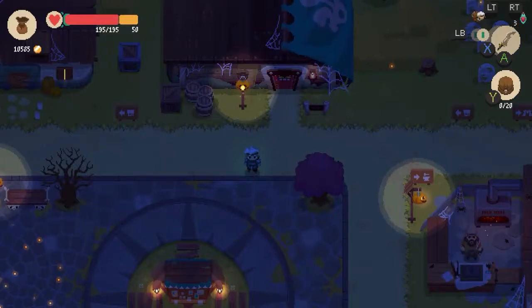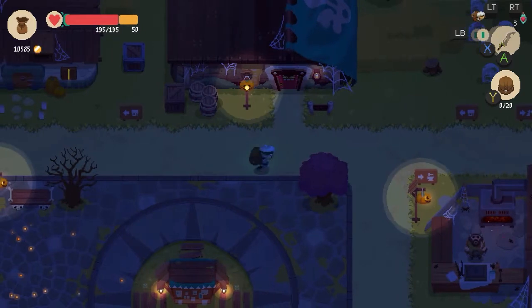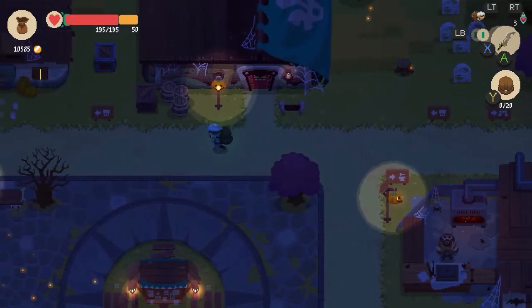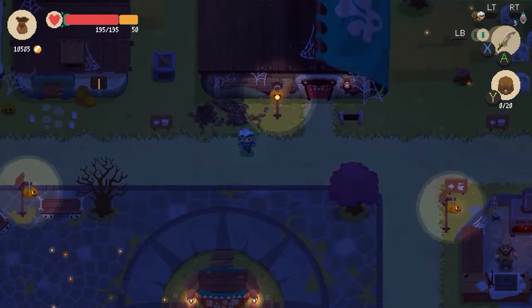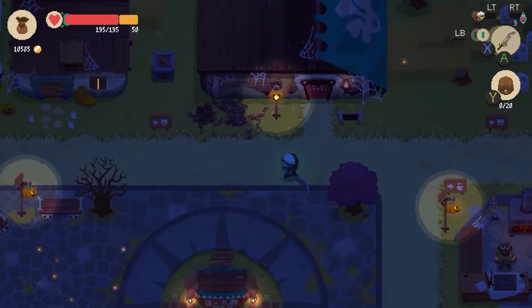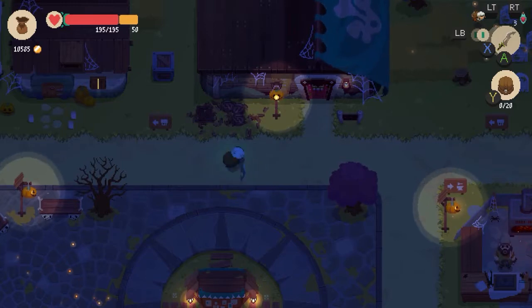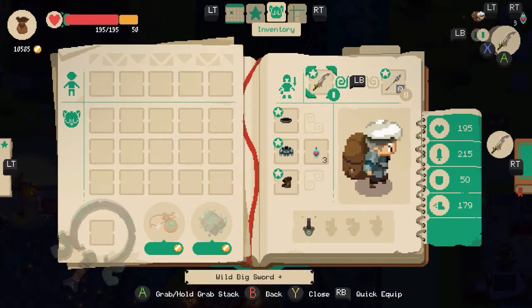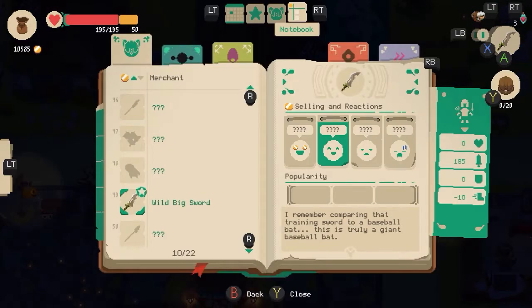Hello there and welcome back to Let's Play Moonlighter. I'm the orange genius, my name is Eric, and in the last episode we went into the dungeon and got quite lucrative rewards. We were able to afford this giant-ass, bad-ass, mega-ass sword. It deals tons and tons of damage, as you can see here. We are stacked to hell and back.